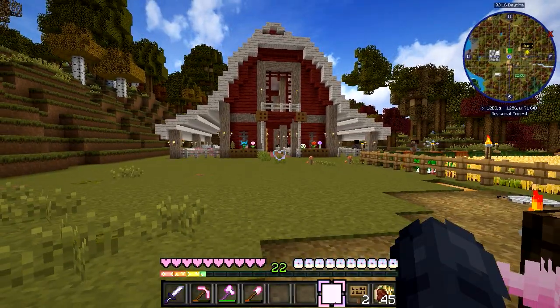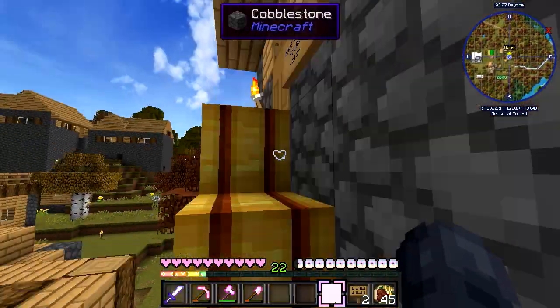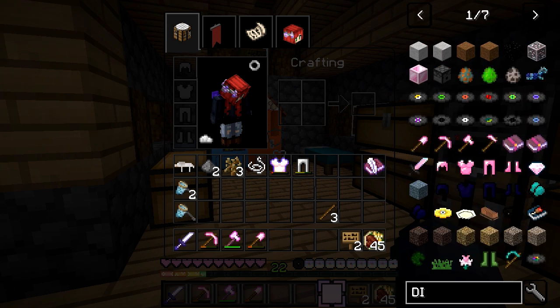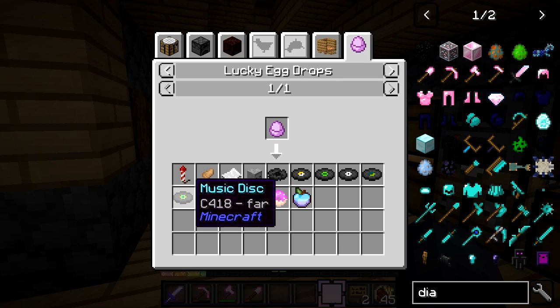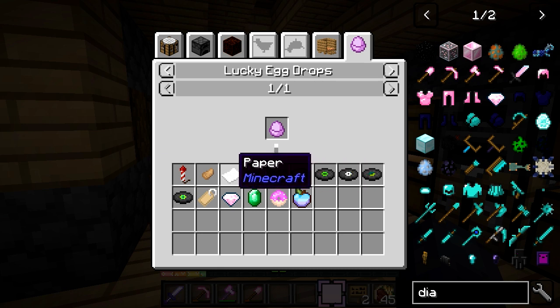I also found out something about the lucky eggs, which I talked about a couple episodes ago with the lucky egg machine. If I type in 'diamond' it shows me the rarest lucky egg drops. You can get a golden apple, ender pearl, emerald, diamond, name tag, music discs, skeleton skull — I've actually had three of those — paper, a rabbit's foot, and a firework rocket. Those are the rarest lucky egg drops.